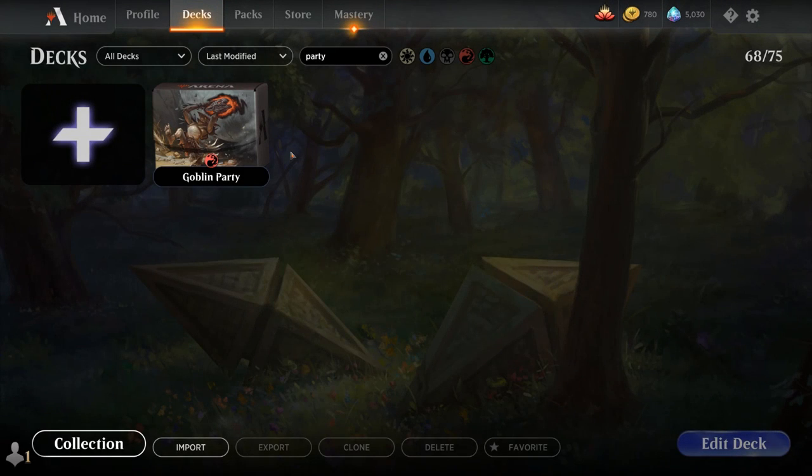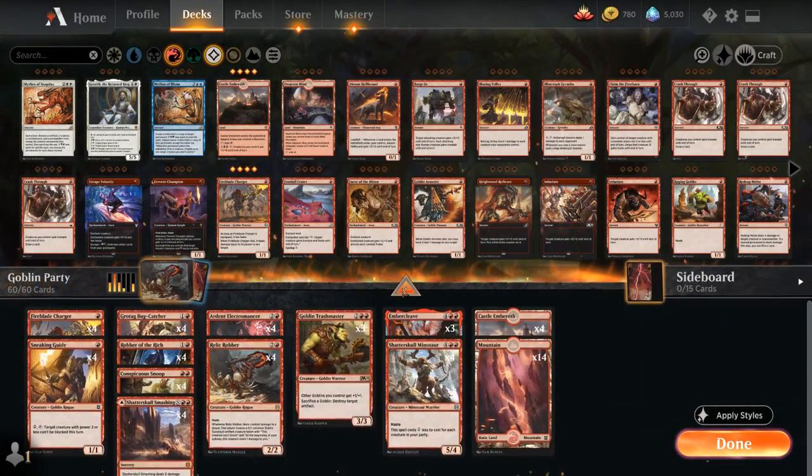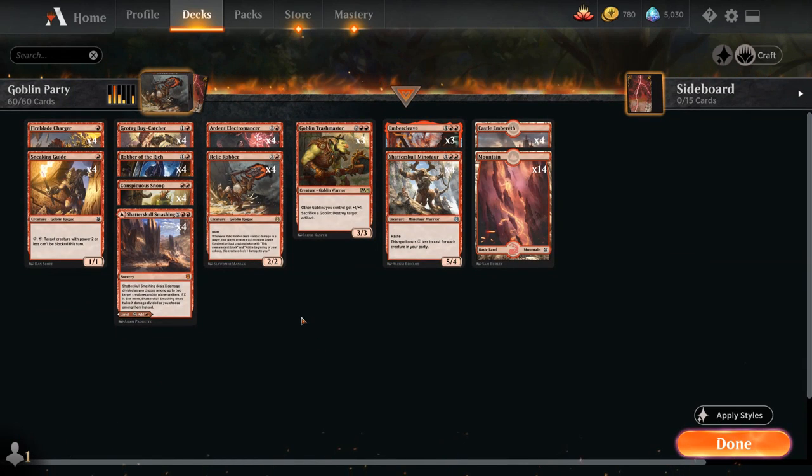Hello and welcome to another Magic Arena gameplay video. Today we're taking a look at another standard deck, and this deck idea was actually submitted by one of my patrons. It was added to the Patreon poll and then it won the poll, so now we're here with a mono-red deck nicknamed the Goblin Party, as it uses a lot of the new creatures with the party mechanic from Zendikar Rising, and we also have a bit of a goblin sub-theme.